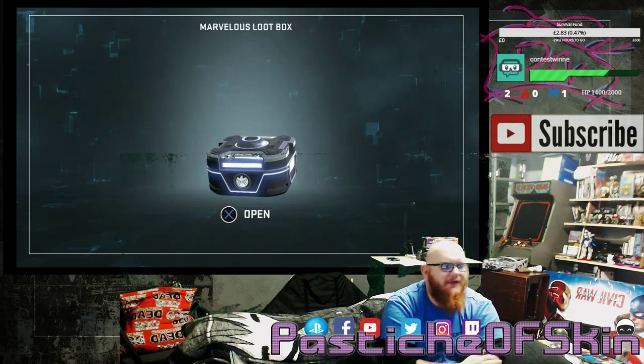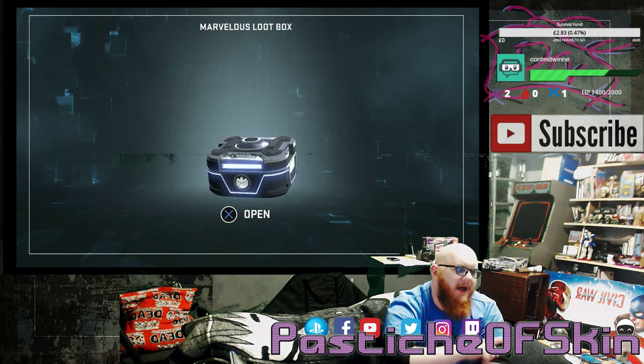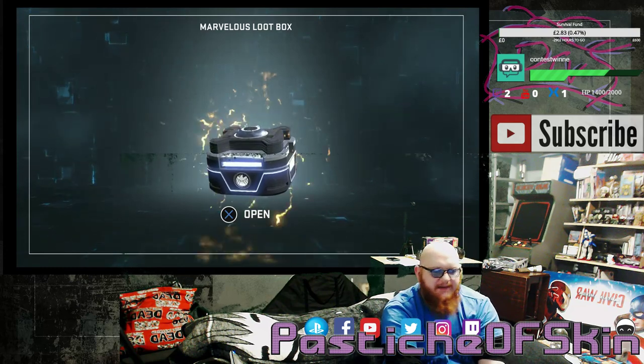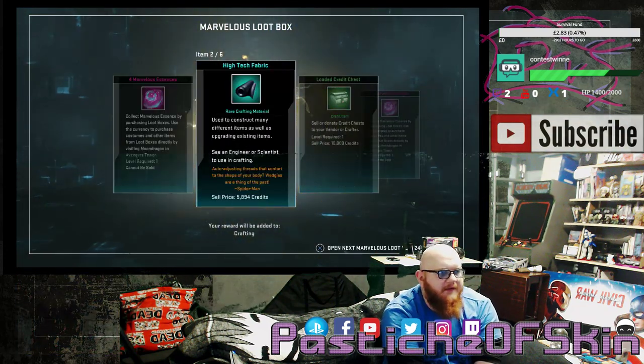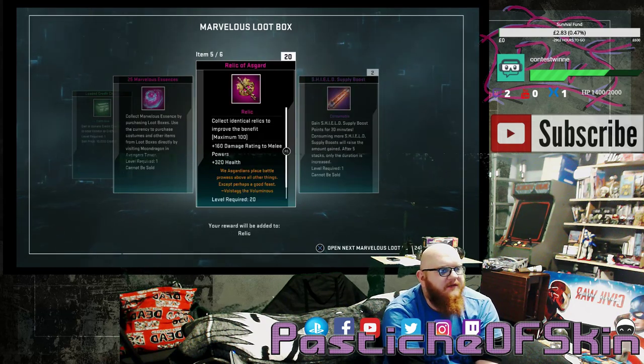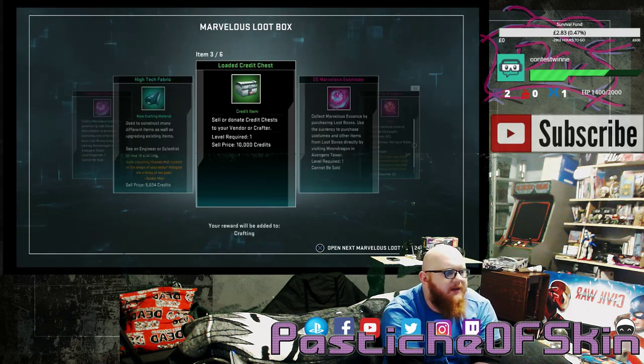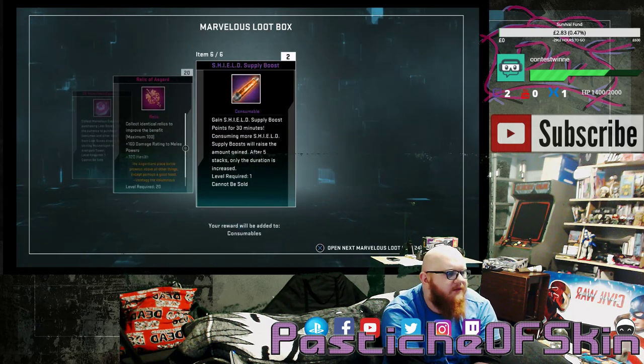Alright, so Marvel Suit Box number 1 of 25 for the post 1.4 patch with Age of Apocalypse — let's see what we got. 4 Marvelous Essence, high tech fabric, a loaded credit chest — not too bad. 25 Marvelous Essence, 20 Relics of Asgard, and 2 Shield Supply Boosts. That's actually a reasonably good utilitarian box with a large amount of Marvelous Essence.